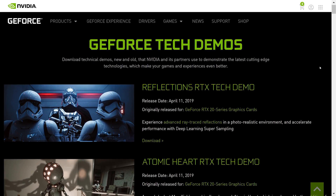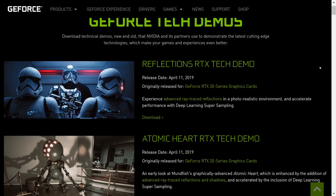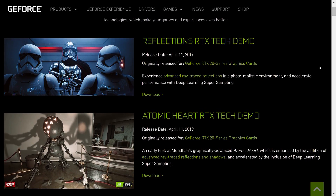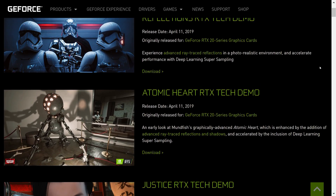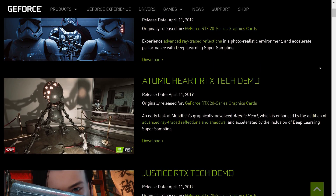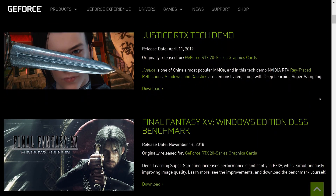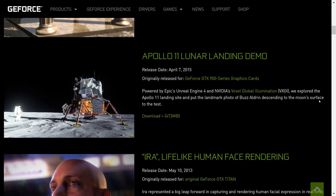Hello everyone and welcome to another video. When Nvidia releases a big new graphics card lineup or feature they want to showcase, they might also treat us to a tech demo. For example, with the RTX cards we saw things like the Reflections RTX demo, Atomic Heart demo, and the Justice demo. We also got a Final Fantasy DLSS demo months before that feature officially launched.